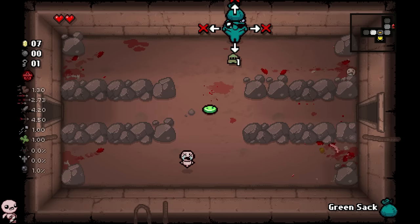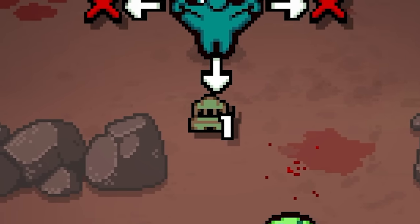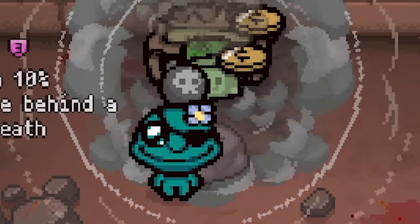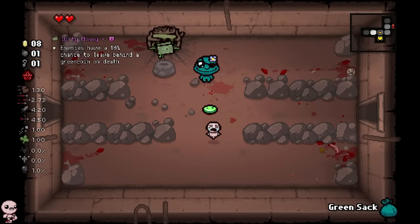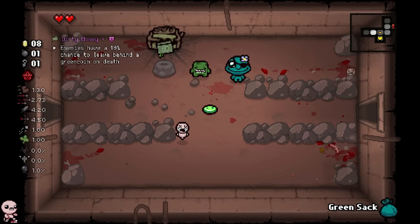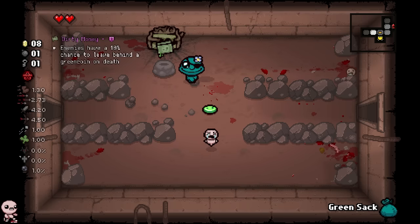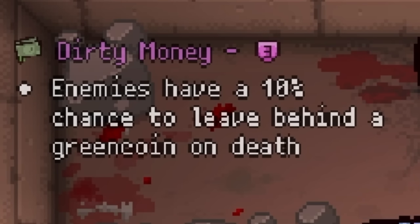Well, I'll tell you. If I press down, you can see there's like a little one right there. I have one slot machine to use. I want to use a slot machine — look at that, I got one. A green slot machine. We can play it and it insta-pays out. It actually insta-pays out? The green slots you can play a lot faster. You can see it paid out with ascent really fast and it actually paid out with an item. It's dirty money — enemies have a 10% chance to leave behind a green coin on death.